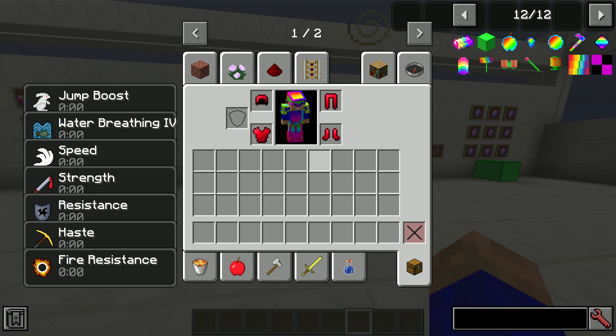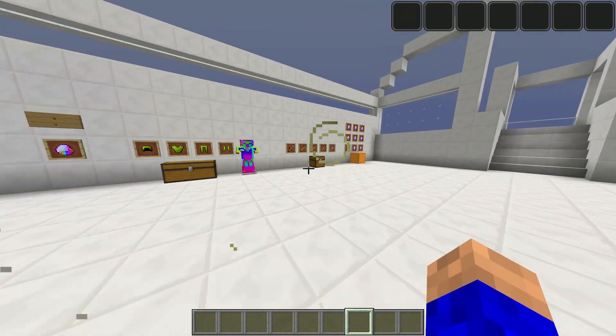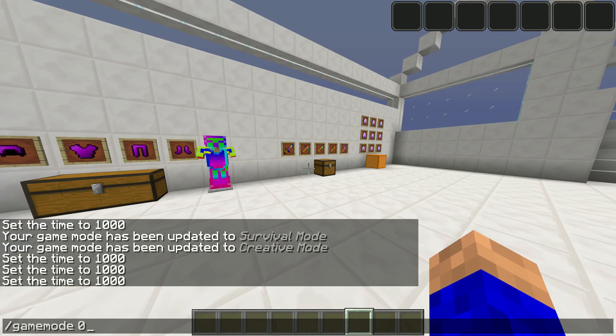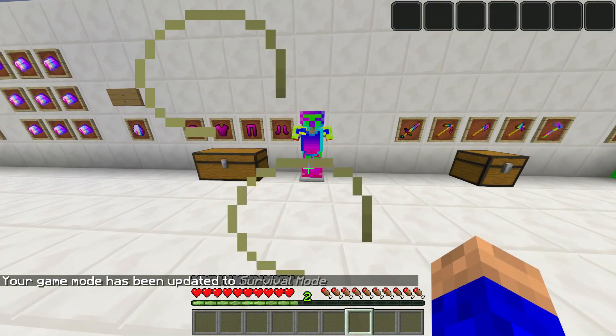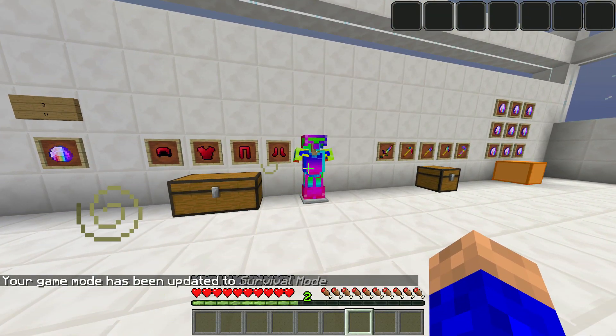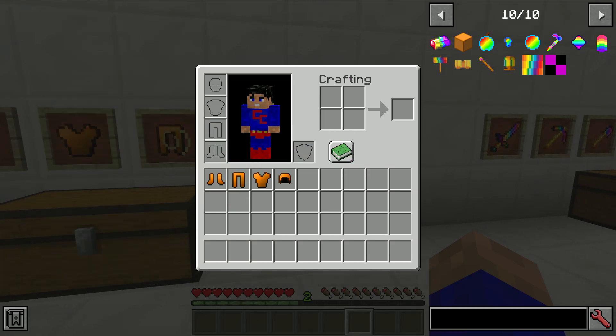The cool thing about this armor is it's a rainbow and you look beautiful. Let's drop it on and have a look. You've got jump boost, water breathing, force, speed, strength, resistance, haste, and fire resistance. And if you put the full set on you've got full protection. Absolutely beautiful buffs — I like moving around fast.